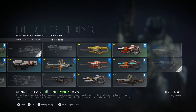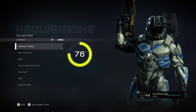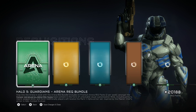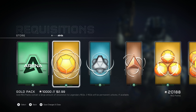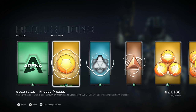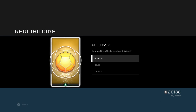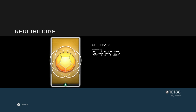All right, I think we are good for now. We have enough for two more gold packs. Should we get two gold packs or four silver packs? Hmm. The gold pack has two REQs as permanent unlocks, uncommon to legendary, versus the silver which is common to rare — so we're going with gold since it's less likely we'll get garbage loadout weapons.